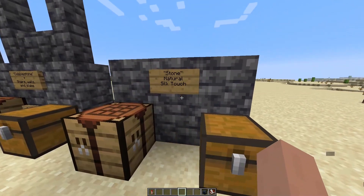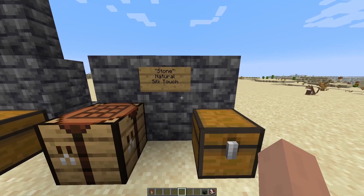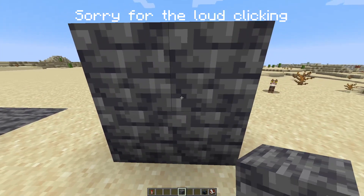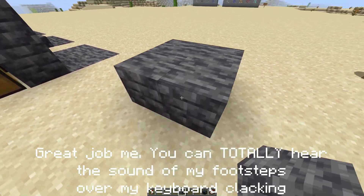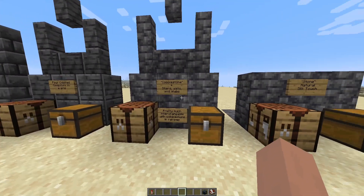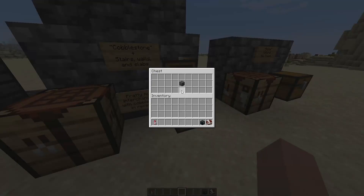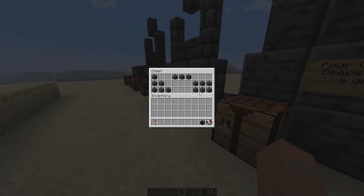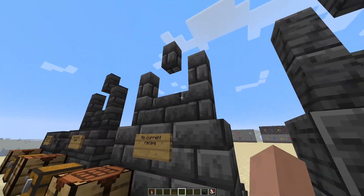How to craft them: regular Deep Slate is basically stone — it's natural, you can't craft it, but you can acquire it with Silk Touch. Cobbled Deep Slate is basically cobblestone. You can craft walls, slabs, and stairs from it using the regular crafting recipe — like this — for stairs, slabs, or walls.